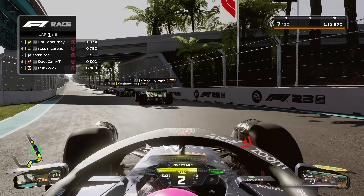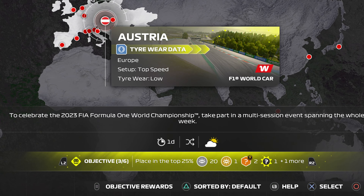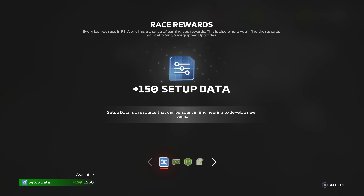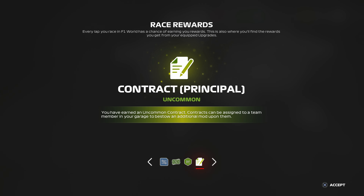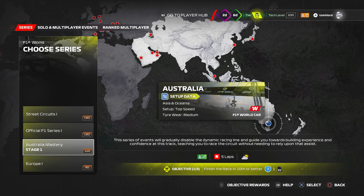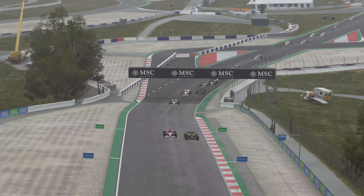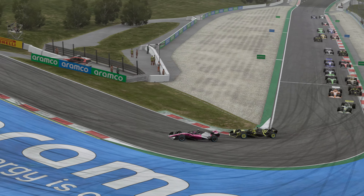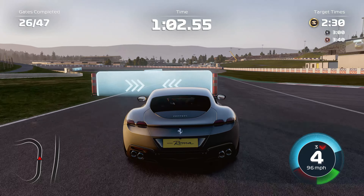Each event you enter has a set of objectives, which you can see on the race selection screen. Be sure to cycle through and check your rewards using the triggers and pause button on the gamepad. Meeting these targets unlocks rewards such as vehicle parts, team members, cash, insight points and setup data, amongst others. Completing a series unlocks further competitions and you earn a trophy for your virtual cabinet. You can dip in and out of different series, so there's no need to finish all events consecutively. We recommend trying out different series to make the gameplay feel more varied.